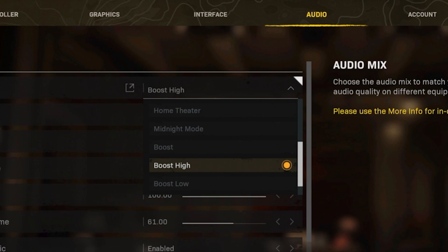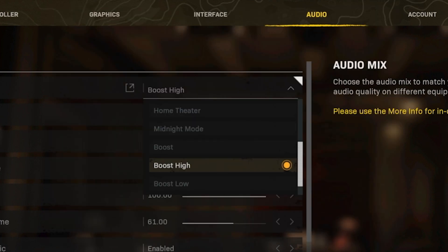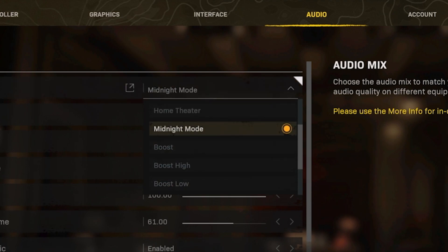Boost High is the opposite of Boost Low — you're not going to feel like everything is muffled and sounds will be a little bit higher. But when I had my Turtle Beach headsets, if I used Boost High my ears would bleed — everything sounded so loud. Now the other option I'd recommend, if you like Boost Low, is Midnight Mode. It's kind of like Boost Low but with a bunch of sounds reduced, so Midnight Mode might be one to try.